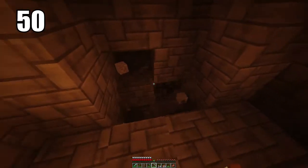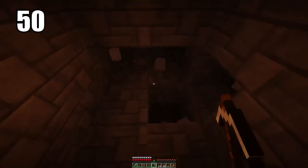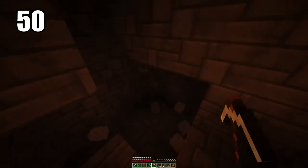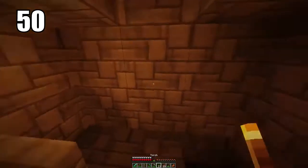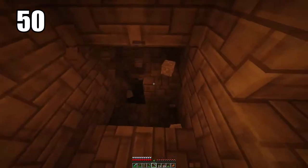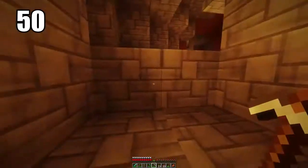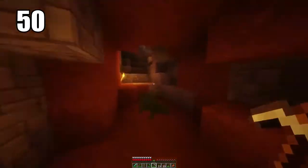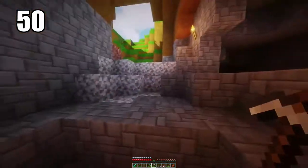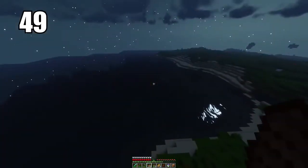Tip number 50 is staircase mining. As some of you may or may not know, digging straight down in Minecraft is never a good idea. One of the safer ways to go about it is staircase mining, where you leave a block after you've already mined a certain level so you can jump back onto it after you've gone deep enough and want to get out.